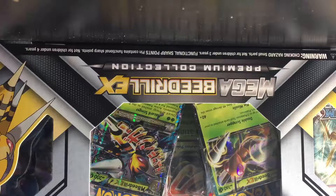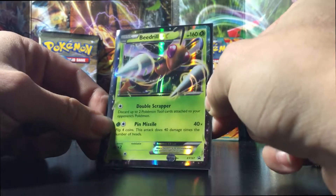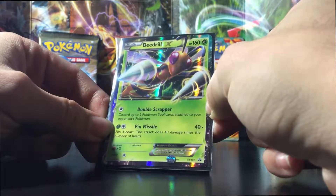Hey everyone, the collector guy back here. Today I have a Mega Beedrill EX collection box. I just picked this up today — I was with my girlfriend down at our local card store. I couldn't resist because this box goes for about $40 and each of the two promos goes for about $20 each, and you cannot find them anywhere for trade — no one wants to get rid of them, so I had to get this thing.